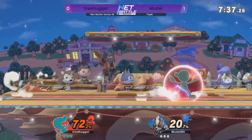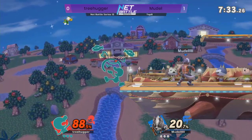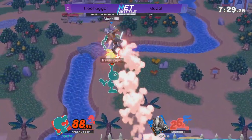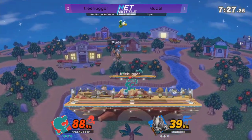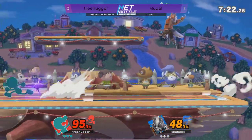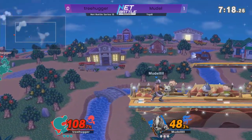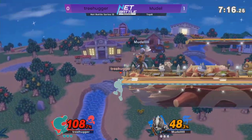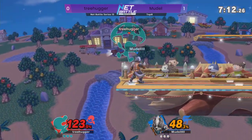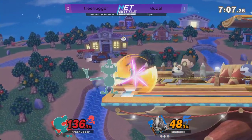So far, Moodle is still looking pretty dominant — it's like he's carrying over the momentum from the last stock in game one into game two. But it looks like Treehugger is slightly waking up — he's got 40% and a nice juggle just now. Turtle is coming out. Moodle is still in control, and now he has Treehugger at the ledge. More nairs, amazing move.